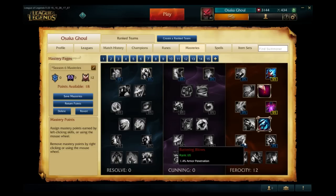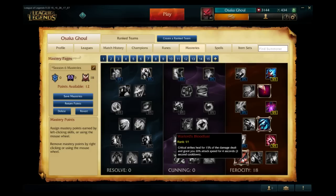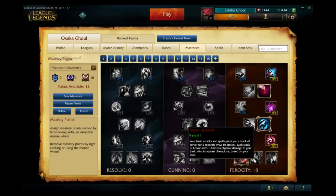Next we have armor and magic penetration at seven percent. The last Ferocity keystone is Warlord's Bloodlust, probably the most powerful mastery in the game. Critical strikes heal fifteen percent of the damage dealt and grant you twenty percent attack speed for four seconds, with only a two-second cooldown. This is huge for champions like Ashe, who gets a lot of healing and free crits. With crit runes and this mastery you may not need lifesteal quints at all — you can just start with crit items.